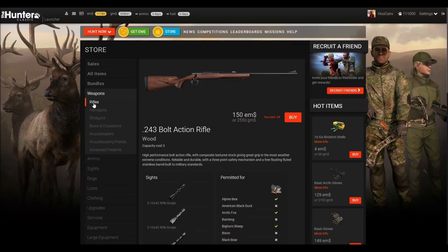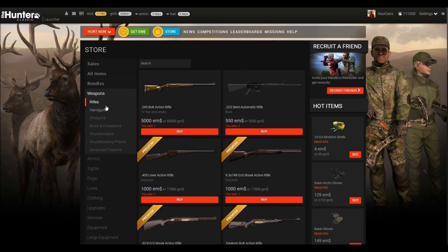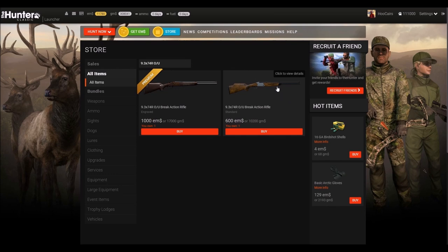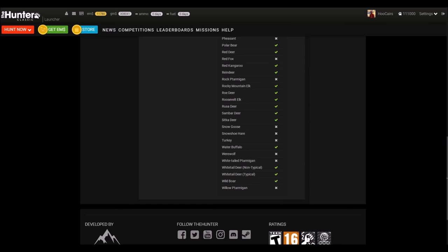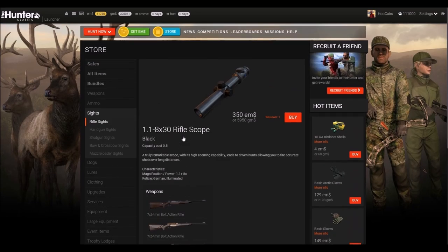The .243 is a nice rifle but not permitted for larger game, and the shotgun is only good for short range. So next, get a nice upper-class rifle with a broad range of permitted species. My recommendation would be the 9.3x74R — a very powerful rifle that comes in two variations. Both variations perform the same way, and the list of permitted species is just insanely long, reaching from the largest animal, the water buffalo, all the way down to coyote. Only two scopes can be used for this rifle, which is a slight downside, however both scopes are really good and I often use the illuminated rifle scope.